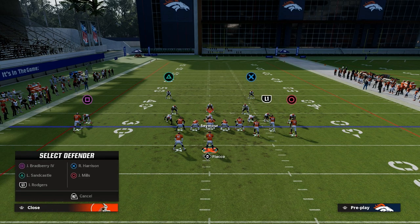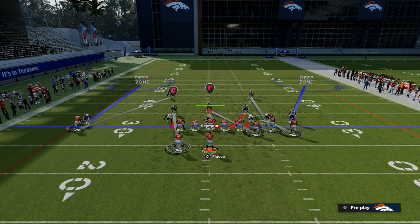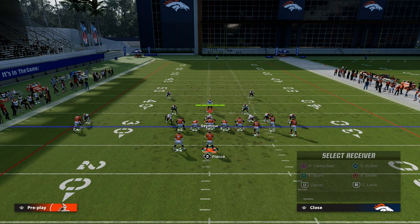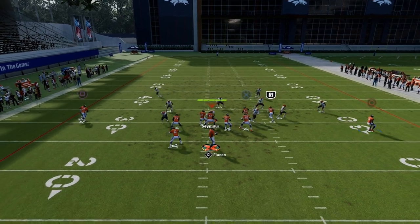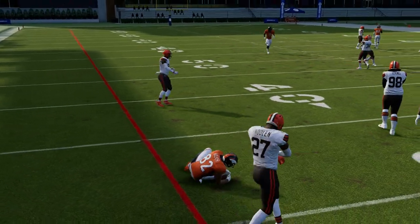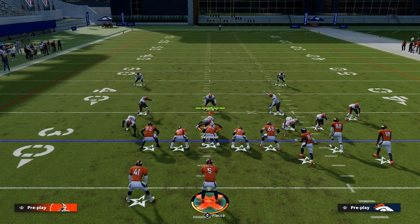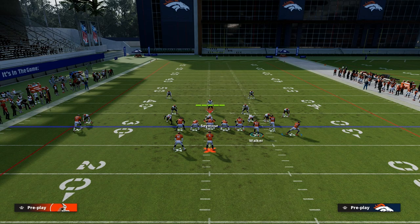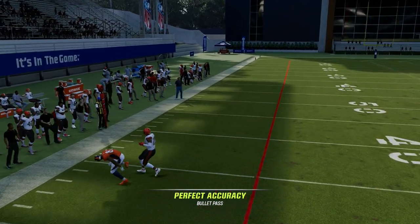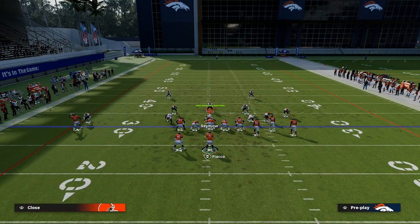Because they have to play off coverage, it's going to leave up a lot of stuff underneath. One of the things we have underneath is this easy in route to the tight end — matchup nightmare, short and elite, super consistent against man coverage. You can also put the tight end on a drag if you want. The drag will get across the field a little bit quicker, but it won't be as consistent against man coverage. Sometimes you'll miss the throw, but the drag is really good.